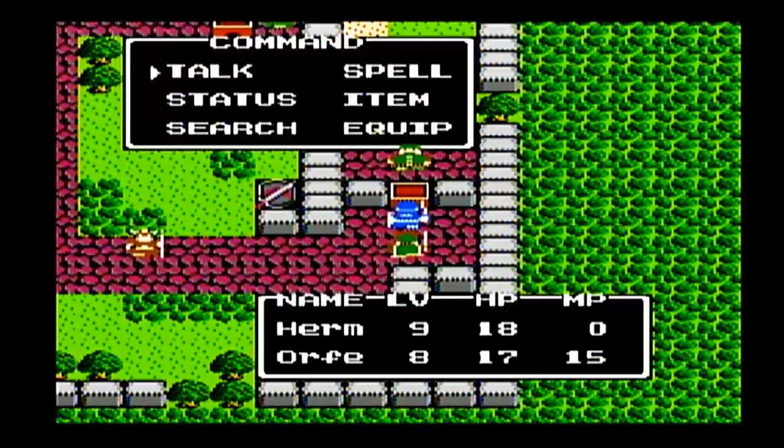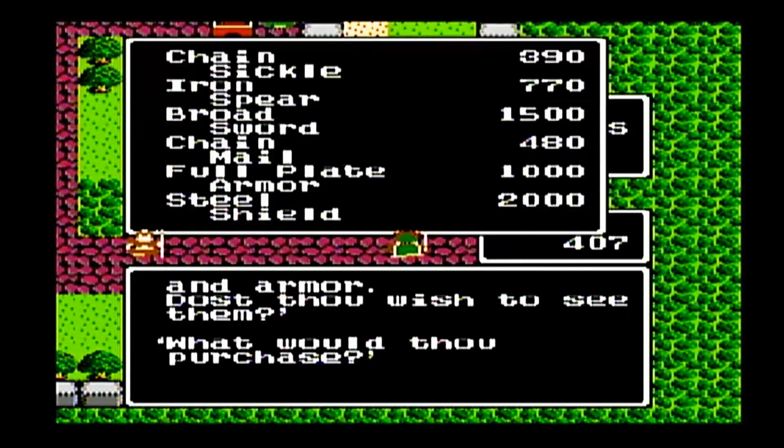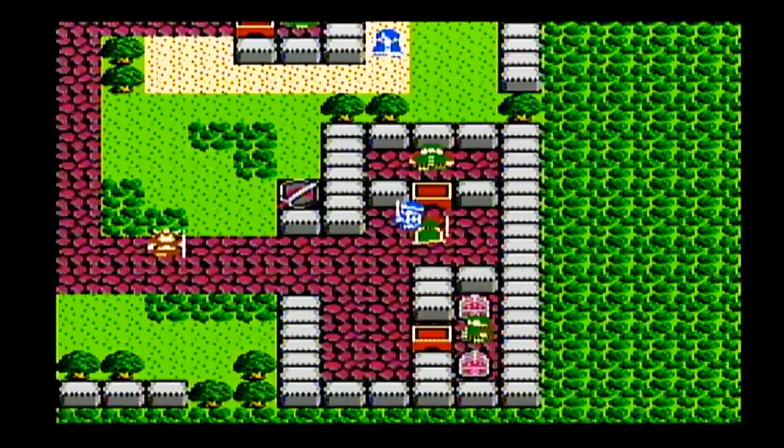We're doing a little bit of grinding offscreen here. We'll want to end up getting the Iron Spear for Prince Orfeo, the Broad Sword, Full Plate Armor, and Steel Shield for Hermes.